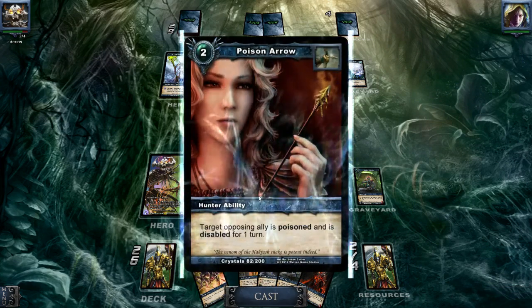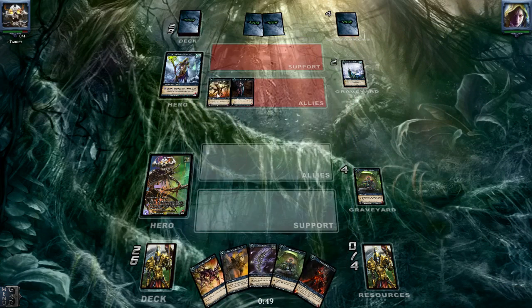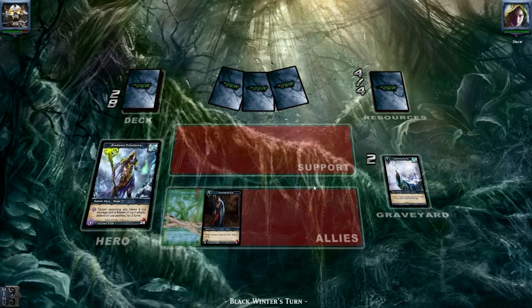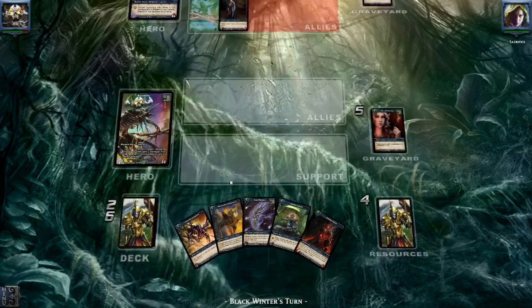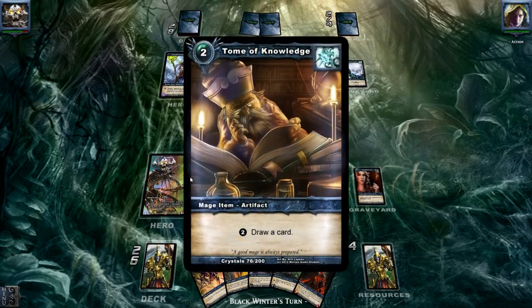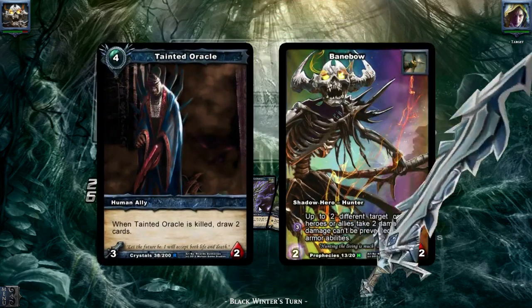We do want to use this Poison Arrow — I think we're going to use it. Let's disable Zaldun. Let's take a little bit less damage. The Banebow deck almost has everything — it's got damage from his ability, it's got card draw, and it's got health regen with the Soul Seeker.